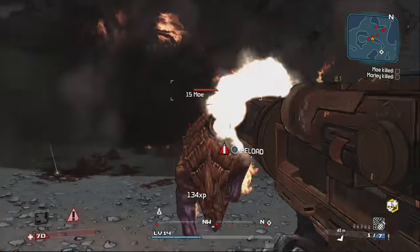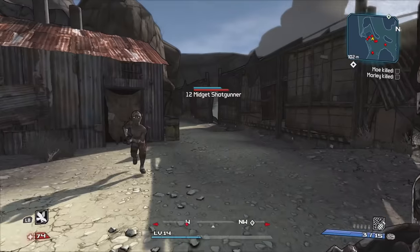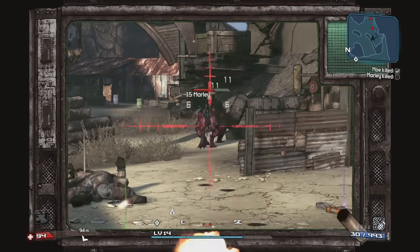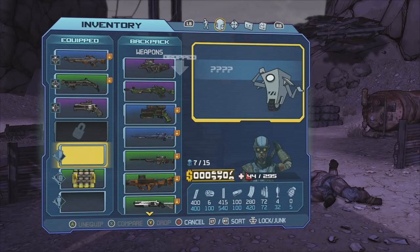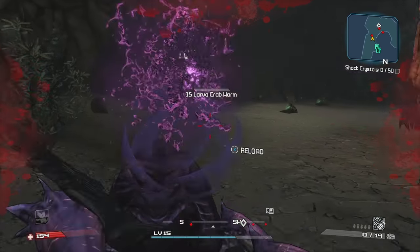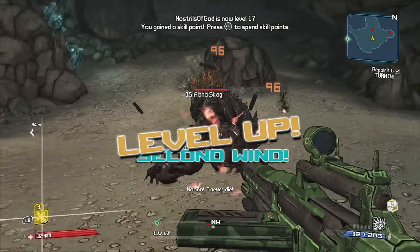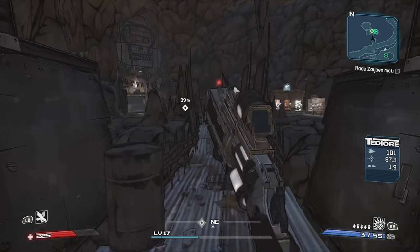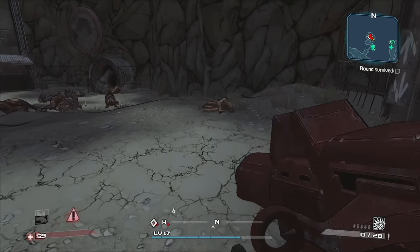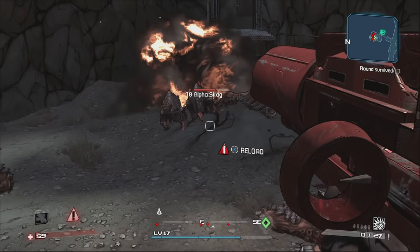The dogs were both annoying to deal with, what with all the other Skags. So I enlisted the help of some nearby Bandits and Psychos who were more than happy to die for my cause while I hid behind a building. I accidentally equipped a shield again, which was promptly removed. Then I went to the Lost Cave to gather Shock Crystals, spent about 20 minutes in there and leveled up two times to prepare to face Sledge. I stopped by the Arid Badlands Arena to take part in the Circle of Death, which was more time consuming than challenging.